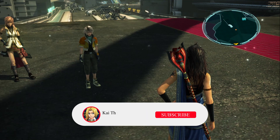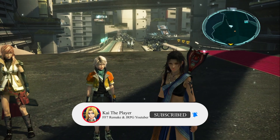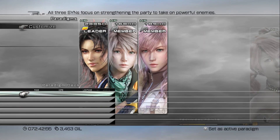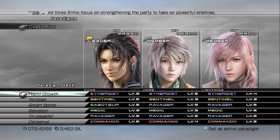How to get the Trapehedron catalyst for tier 3 weapons in Final Fantasy 13. Make sure you're using a party of Fang, Lightning, and Hope, and utilize these paradigms. Rapid Growth will allow you to get buffs at the start of the battle.